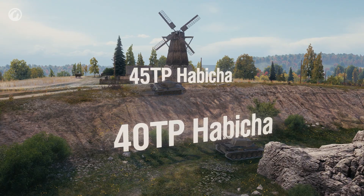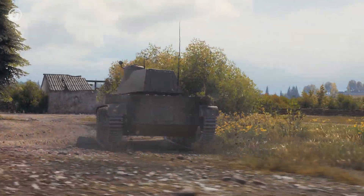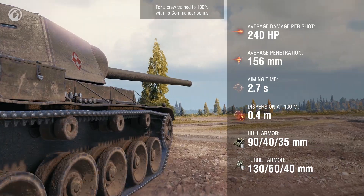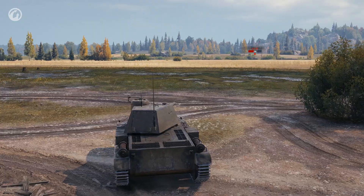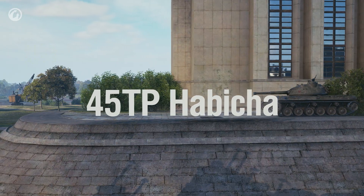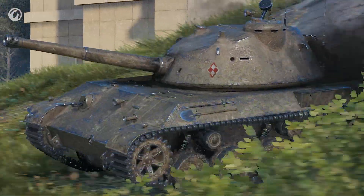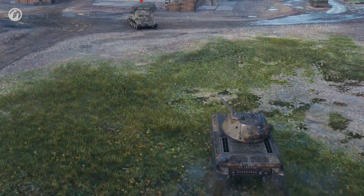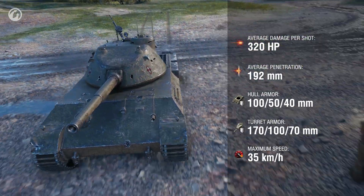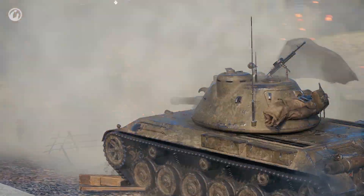The 40TP and 45TP Habiha sit at Tiers 6 and 7. Unfortunately, neither of these made it to production; the models in the game were based on sketches made by a famous Polish engineer. The medium 40TP Habiha has a decent gun and armor, with an average alpha of 240. The 45TP Habiha marks a smooth transition to heavy tanks — by heavy standards the armor isn't that strong, but the gun's alpha of 320 hit points and armor penetration of 192 mm make it clear from the first shot that they are facing a heavy tank.